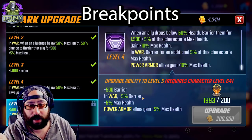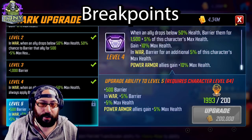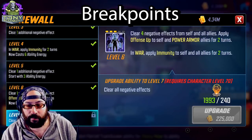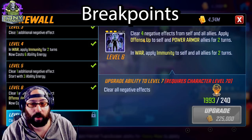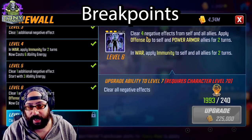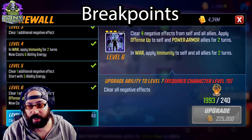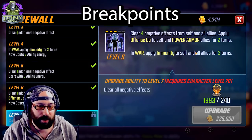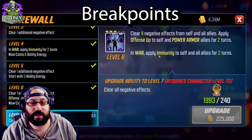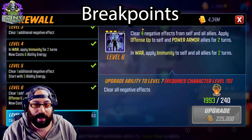It will help survivability on other characters, giving them a little bit extra barrier, but ultimately nothing else. Firewall clearing all negative effects instead of four — I can tell you in all certainty that the Power Armor team is fast enough to never really worry about how many negative effects they have. Four is more than adequate, especially because it's self and all allies. The only real benefit here is offense up to self and Power Armor allies for two turns in war. I don't think this tier four is even close unless you're trying to use her in some weird raid team for buff clear.